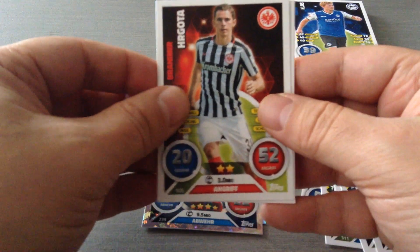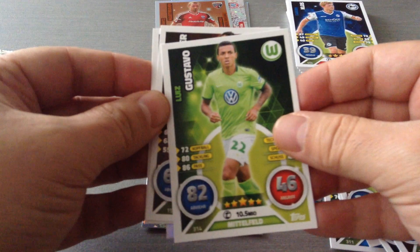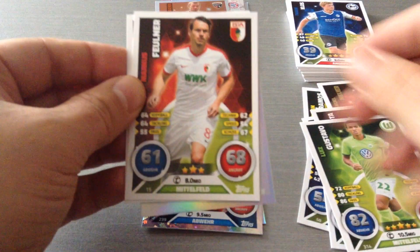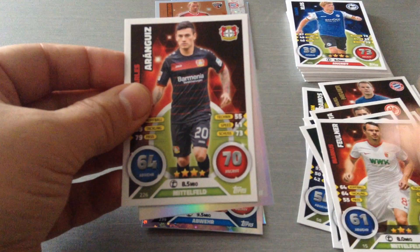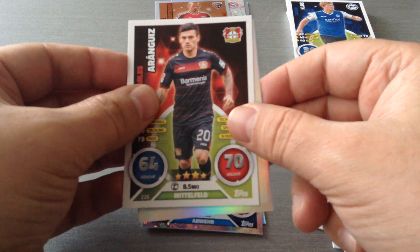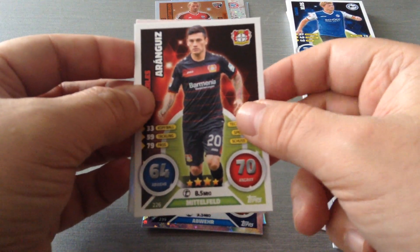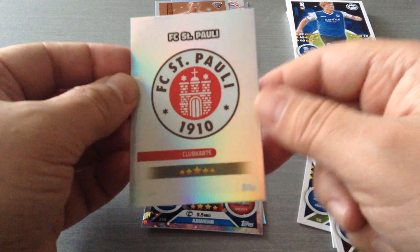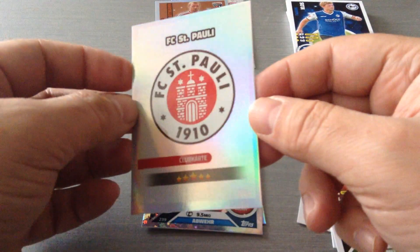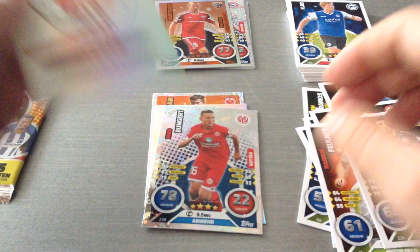Two packets left. Goata for Eintracht Frankfurt. Luis Gustavo for Wolfsburg. Fulner for Augsburg, midfielder. Aranguiz for Bayer Leverkusen. And we get a St. Pauli lovely card badge — second division Bundesliga, FC St. Pauli.